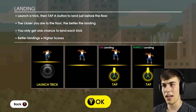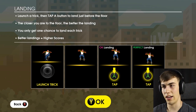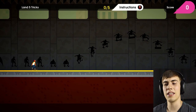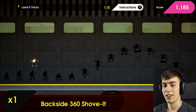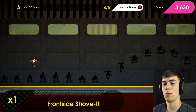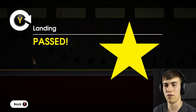Landing: launch a trick and tap the A button to land just before the floor. Closer you are to the floor, the better the landing. You only get one chance to land each trick, and better landings mean a higher score. So I'll jump, do a trick, hit A — perfect landing! I think I'm going to get along well with this game. I'm back in the groove already. I did five tricks — I think four of them were perfect.